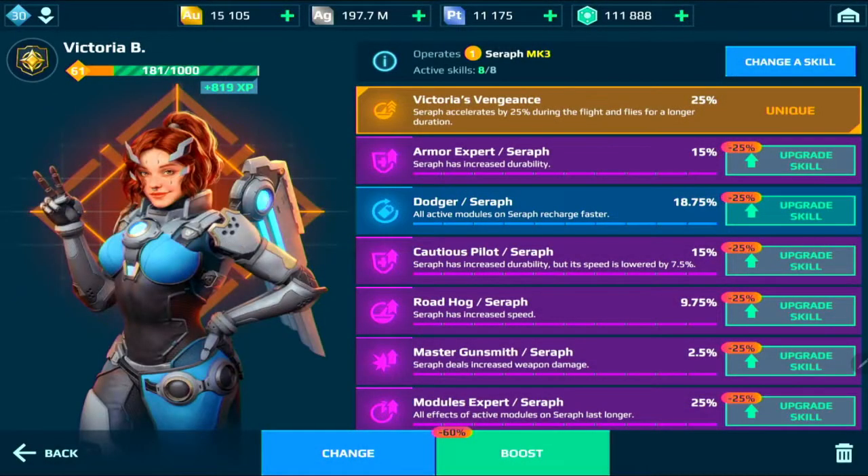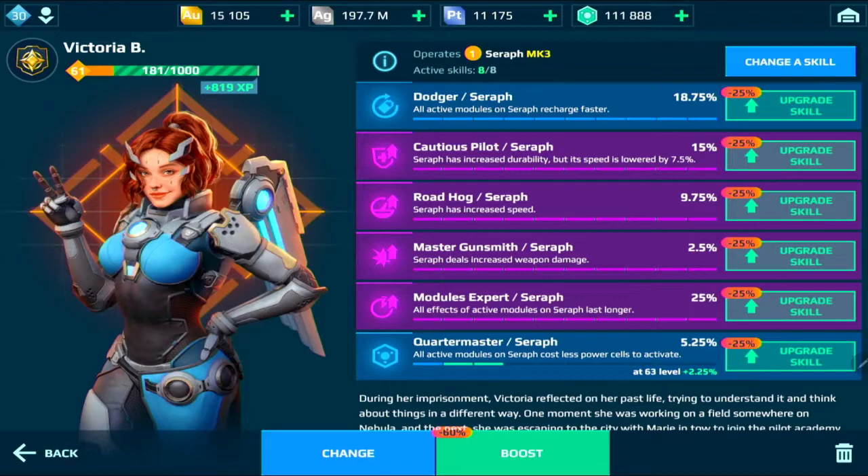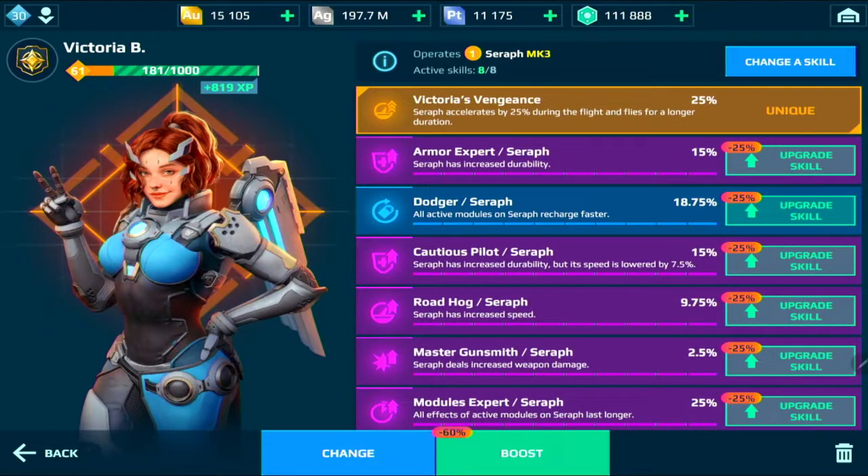The pilot I like running currently is Victoria B. The reason is her ability, Victoria's Vengeance: Seraph accelerates by 25% during flight and flies for a longer duration. The skills I like on this pilot are armor expert, dodger, cautious pilot, raw dog, master gunsmith, and modules expert.